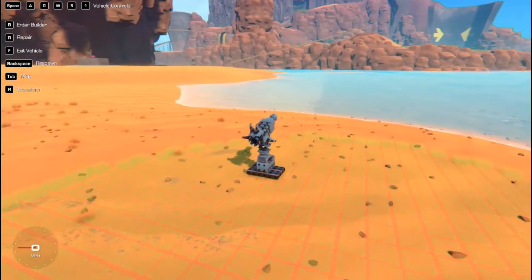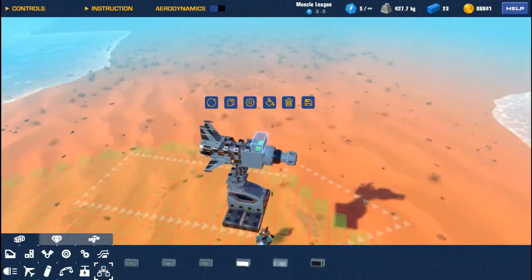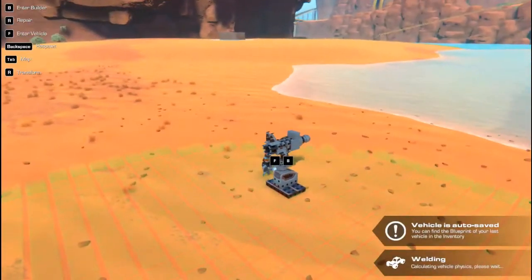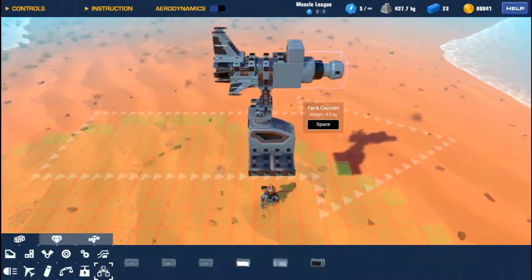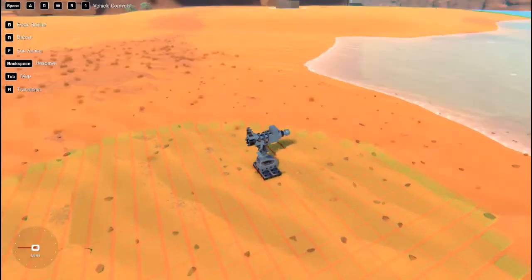We're going to need to throw a sensor on there to trigger that cannon when it gets close to a target. We'll put a sensor near the front and configure that to the cannon, setting our distance to about two meters - just in front of the cannon itself so it should fire before it hits something. The cannon is still controlled by the space bar, so we'll want to select that and remove any controls so we're not firing it when we don't want to.